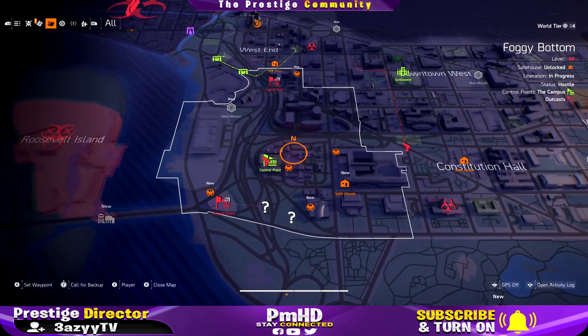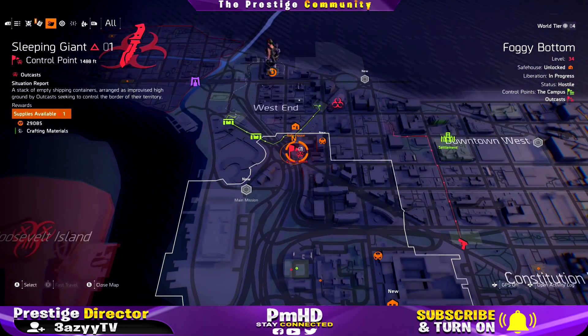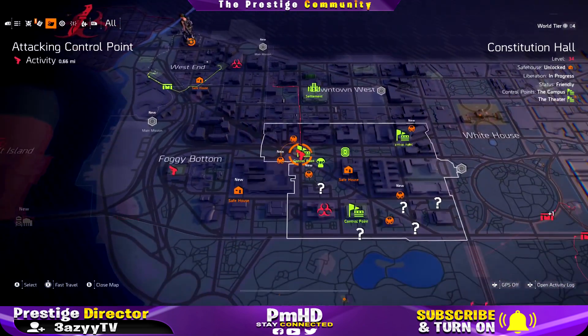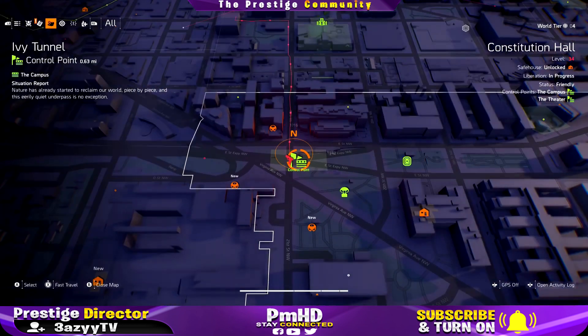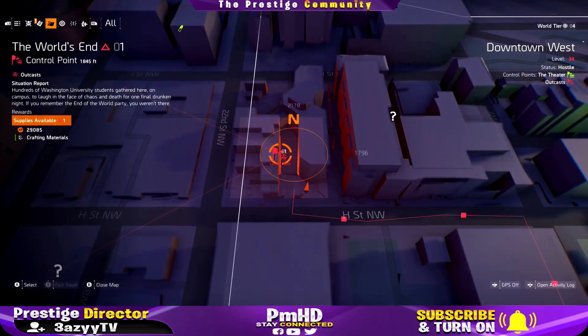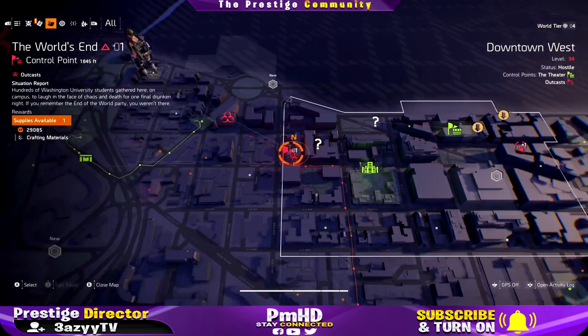You want enemies to take over these points so you can take them back and constantly get that supply room drop. You come in, take the control point over, it turns green. Then the enemies attack your green control point, and if they're successful it turns red again. Once it turns red, you go back, take it over again, and get the loot — and most of the time it's 450 gear.